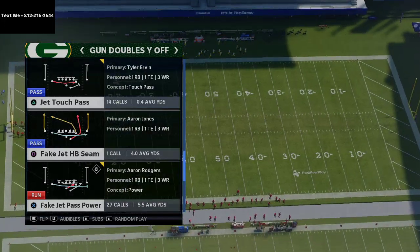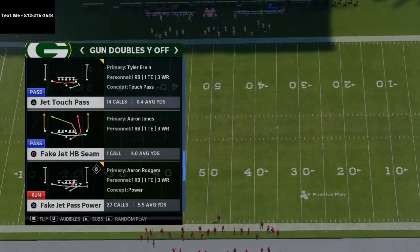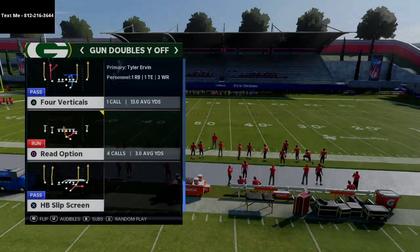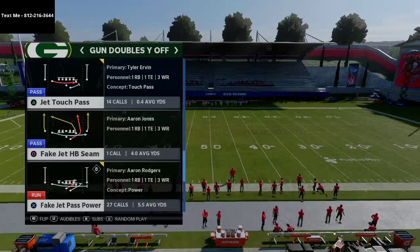I like to come out in fake jet halfback seam, because that route the halfback is on — a seam will — if they are not in man-to-man coverage on the running back, that's going to be wide open. If they are in man-to-man coverage, obviously we're going to need to do something else. The one issue with that play is you can't really hot-route anything, so if we read man-to-man coverage, we're probably not going to pass the ball.